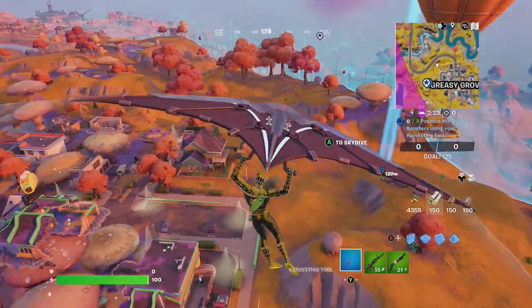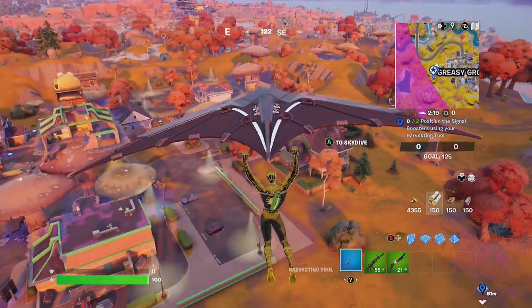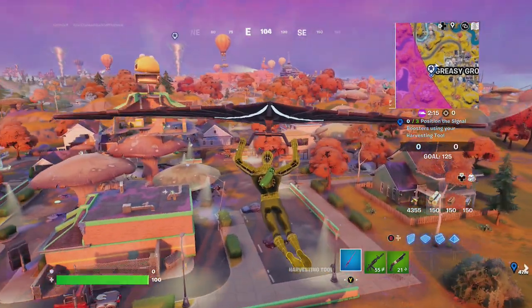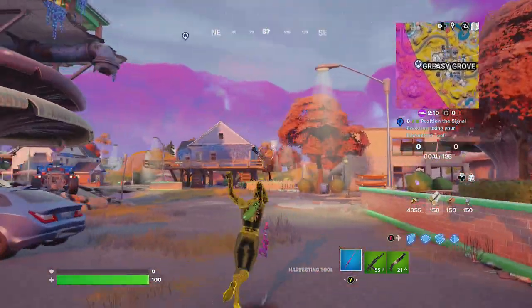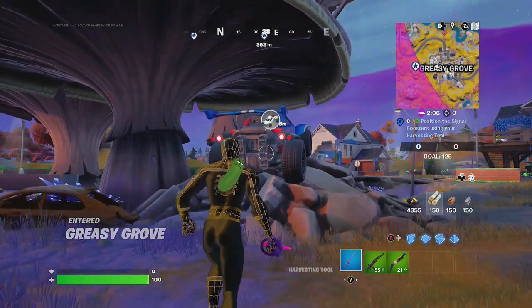Alright, first things first, you need a vehicle — an Octane. He's going to head over toward Greasy Grove to get the Octane vehicle. There's a vehicle right there, that's called an Octane, and it's right here under the big mushroom tree.